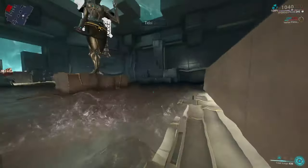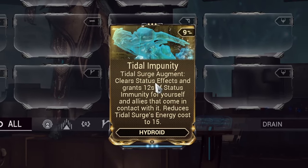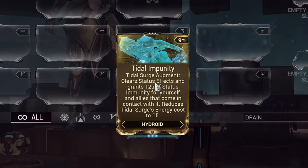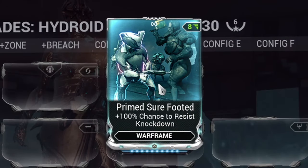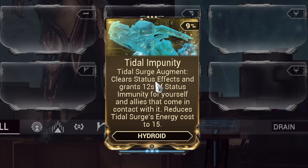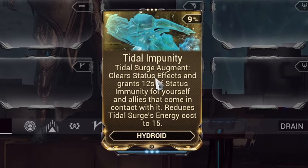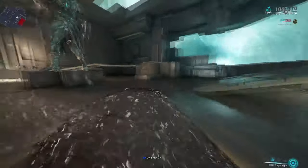The augment Tidal Impunity takes this ability from pretty good to very good. It now provides a base additional 12 seconds of status immunity, meaning you won't need to slot in Primed Sure Footed, whilst also reducing the ability's cost from a base 50 energy to just 15 energy per cast. Defensively, this augment is great for survival whenever you're on the move.